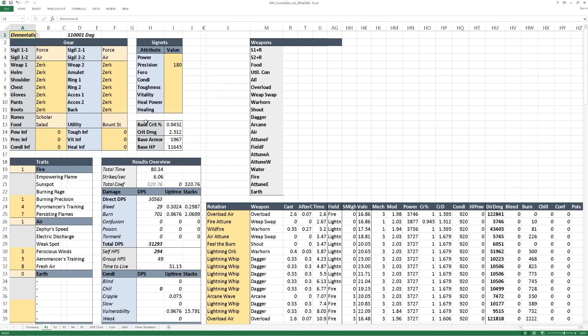Going to a build sheet you'll see that there are a number of blue or gray cells, yellow cells, and white cells. I color-coded these sheets so that you only need to interact with yellow cells as an end user to see results for putting in a build and a rotation.